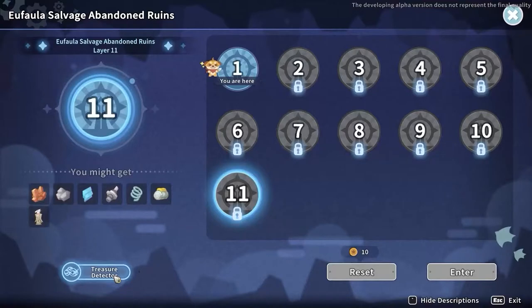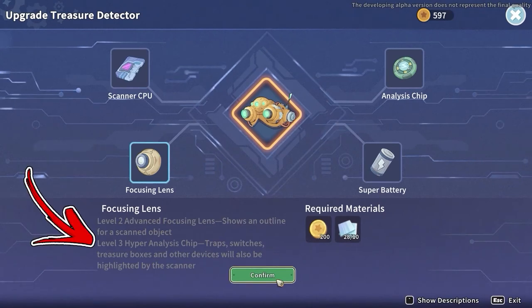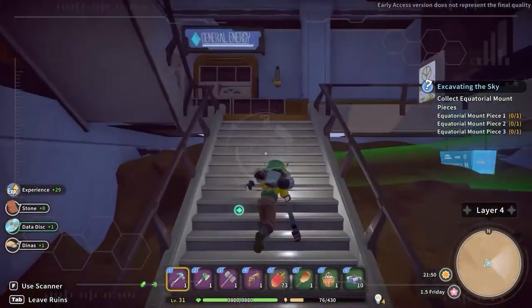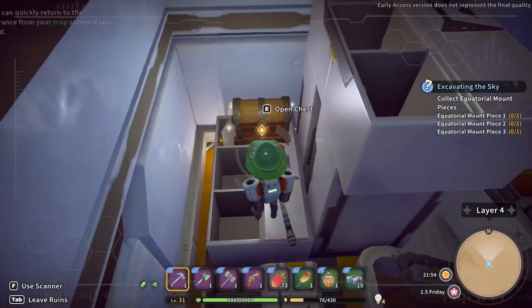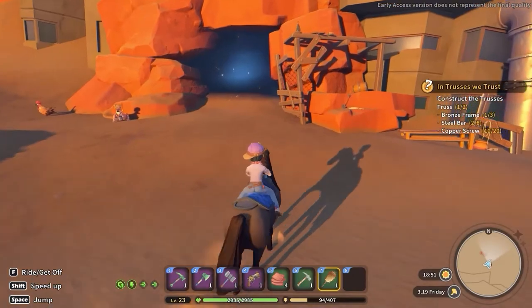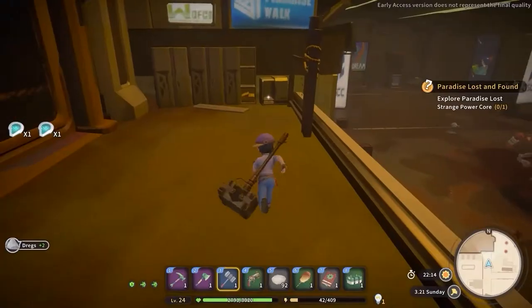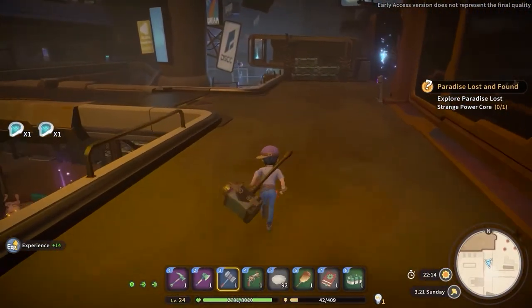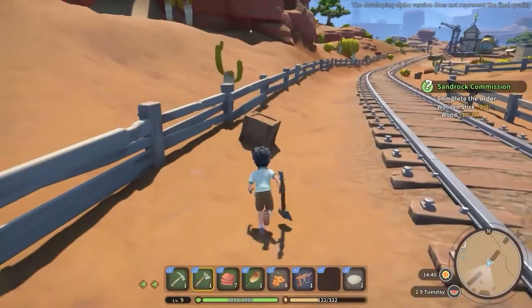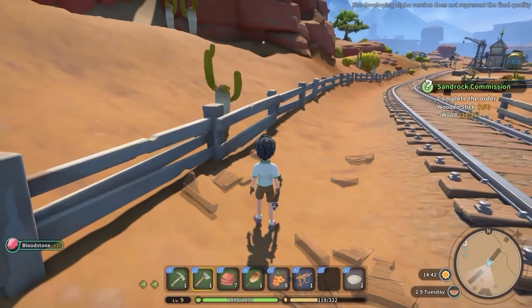To find them easier you have to upgrade your treasure detector. To be precise, you have to raise the level of the focus lens to level 3. This will highlight the treasure box locations with the same icon as relic objects. You can find these materials also while exploring the secret caves and mine quest dungeons. Pay attention to loot all the junk piles because occasionally they will drop bloodstone. Same can happen by destroying the crates inside these locations.